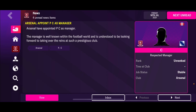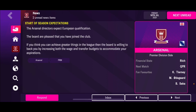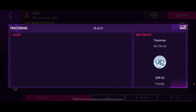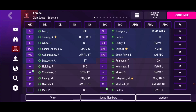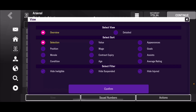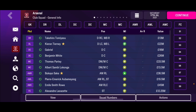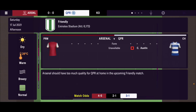Arsenal have appointed PC as manager — pink and purple colors. Assistant coach set up. We'll do all these in more detailed videos. Let's get into gameplay. You can see the new players in the game: Tamiasu, Benjamin White, Lukanga. We're playing QPR in a friendly at the Emirates.